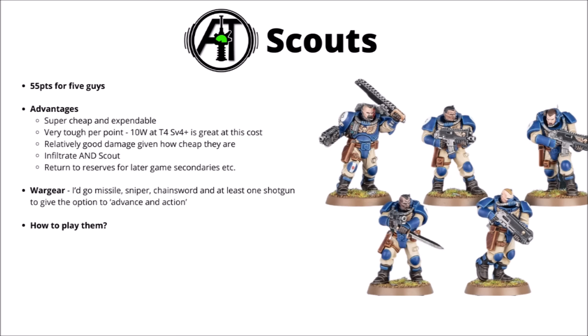Next up for some very heavily played Space Marine objective scorers are the scout squads. These guys do seem to have points costs that are really quite pushed — 55 points for 5 guys, a very small investment compared with just about any other Space Marine unit out there. But per point invested they've got some pretty decent damage and defensive stats, never mind being an infiltrating unit with the option to redeploy. Their 10 wounds at toughness 4 with a 4+ save is very good durability for 55 points. I'd probably be most tempted to go with a missile launcher, the sniper rifle, a chainsword on the sergeant, and at least one shotgun to allow them to advance and do action type things — not super efficient against any one target, but a surprising amount of random attacks for a 55 point squad.